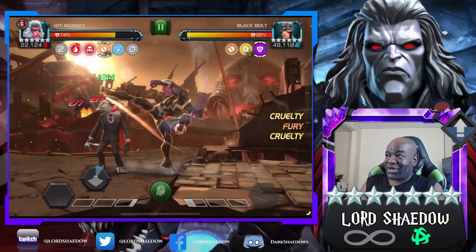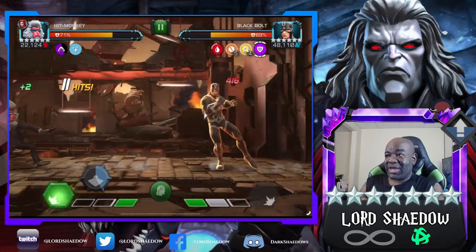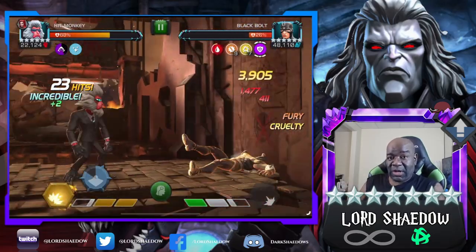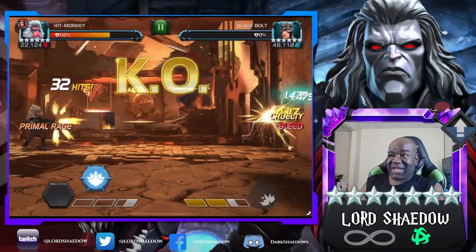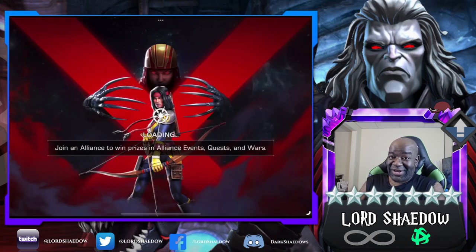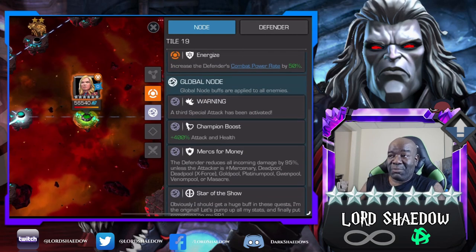Going in with Hit Monkey now. We got rid of the debuffs and I'm at five furies, so I do a heavy reset. Hit Monkey doesn't have a ton of health so I don't want to take a lot of degen. The other node is Energize - I don't really like Energize even though I chose this path because it makes me play at a different pace. But notice the other node is Selectively Special One, so I don't have to worry about a special two or three. Those nodes kind of cancel each other out.